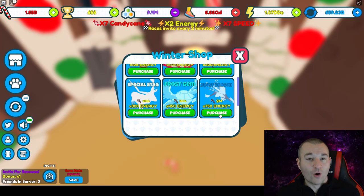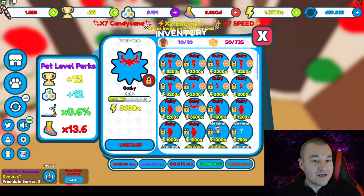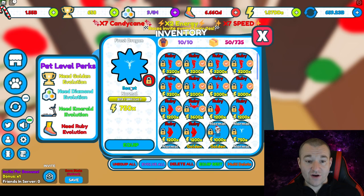Along the way I couldn't help myself - I had to get the second best frost gem just to show you what it looks like in ruby form. This is the best form. In ruby it gives you all the pet perks, and this is only level 63 out of the max which is 400. It does give you 3600 times speed right off the bat, so this is actually my best pet. When leveled up to max rank it's going to be even better, so that's promising the frost dragon is going to be even more OP.